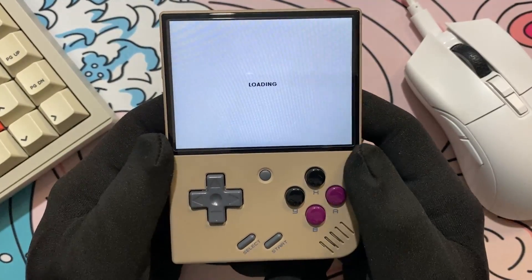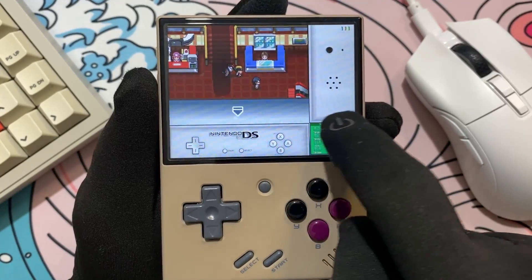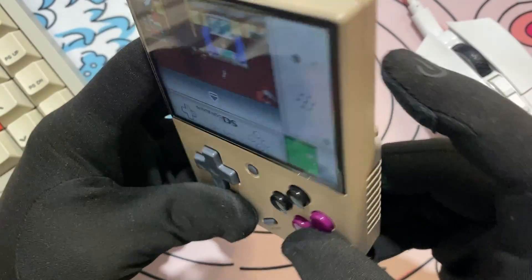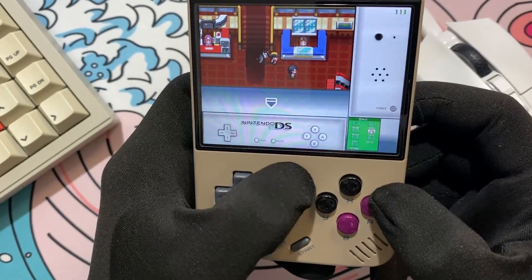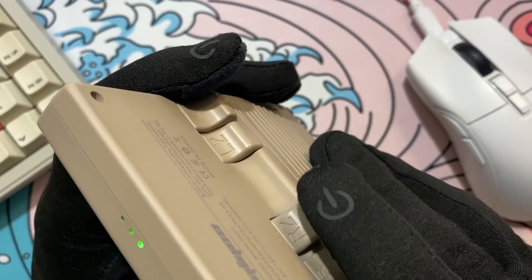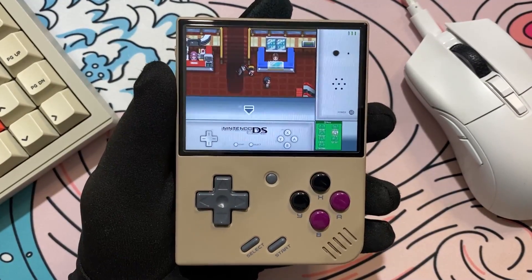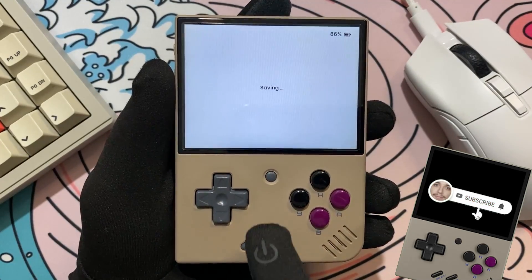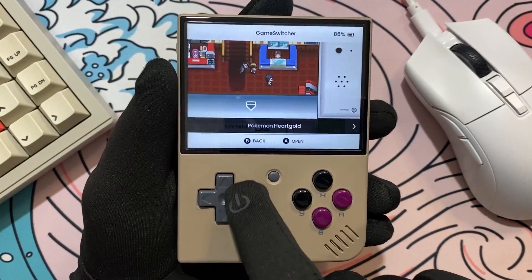I'm gonna select a game. This is good — even though it has reset to the default Drastic Emulator layout, my save files are still here. And now instead of pressing Select and then something like Select R1 for Fast Forward, now we press the main button. Now we can just do our things with the main button. Main button R2 saves the game, and main button L2 loads it. Now let's try the quick switch. It's working. We got it!